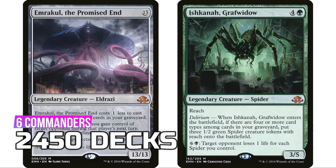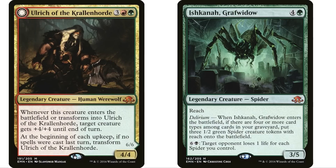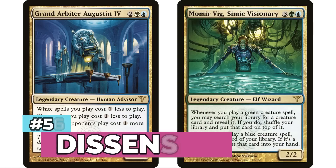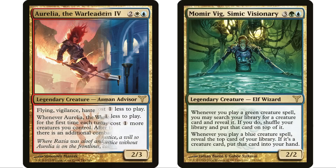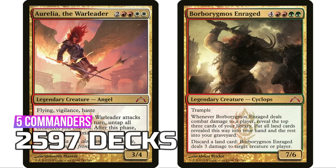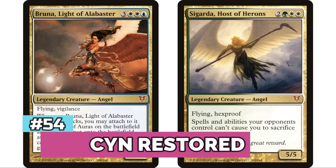At number 56 is Dissension with six legendary creatures for 2,488 decks, with everyone's favorite Grand Arbiter Augustin IV leading the way. At 55 is Gatecrash with five legendary creatures for 2,597 decks. At 54, Avacyn Restored has five legendary creatures for 2,686 decks — excluding Griselbrand, which is also banned in the format.